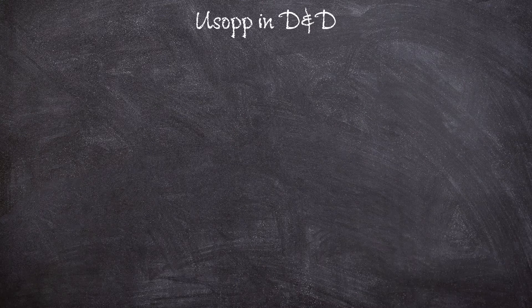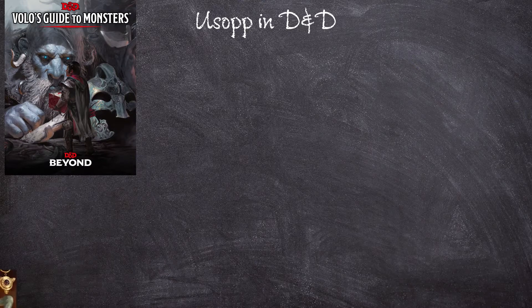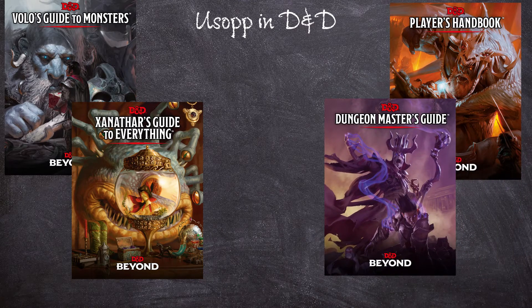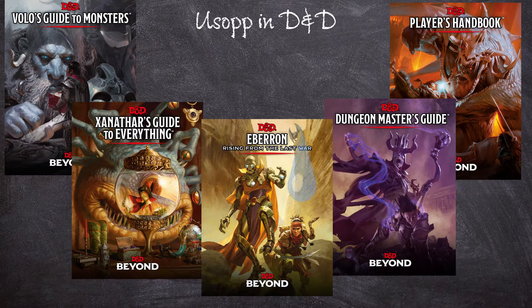This time, you're going to need five different books to accumulate all the different parts of Usopp, though you don't have to actually own them all. You can find these things in supplementary material throughout other locations. We're going to be going through Volo's Guide to Monsters, Xanathar's Guide to Everything, The Player's Handbook, The Dungeon Master's Guide, and Eberron. But only for one level of Artificer, which we're going to be accessing down the road. So, if you really don't want to purchase an entire book for that, I would say just put one extra level in Fighter or one extra level in Cleric. Yes, we have a couple levels in Cleric for Usopp, believe it or don't.